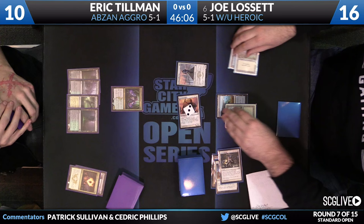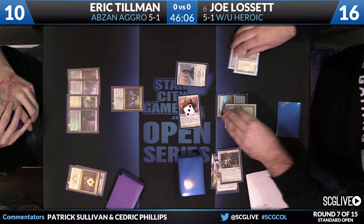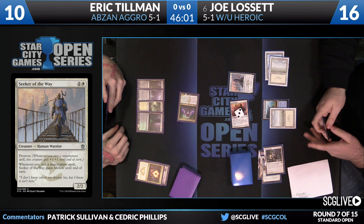I think he kept a fine hand, which is just so efficient here. Joe's got mana to spare — having a cheap cantrip to trigger Heroic or trigger Prowess is very good for Joe right now. Perhaps that is better than just a random draw in this situation.